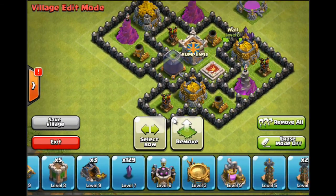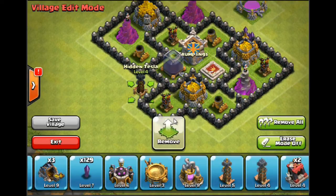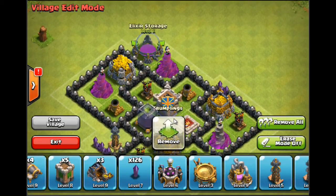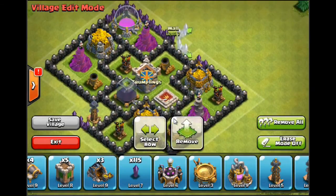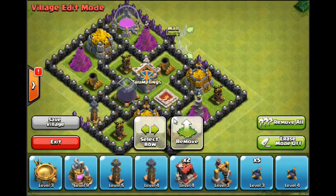What I could do is put one of my Teslas over here with some traps next to it. Once we've got our wizard towers, mortars and air defence down, the next thing we're going to want to think about is getting the rest of the storages down.